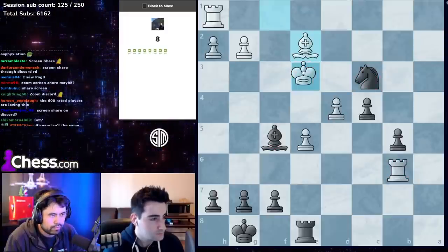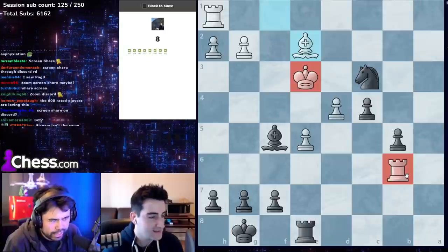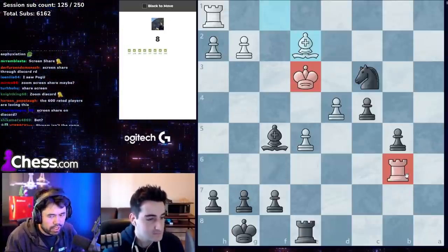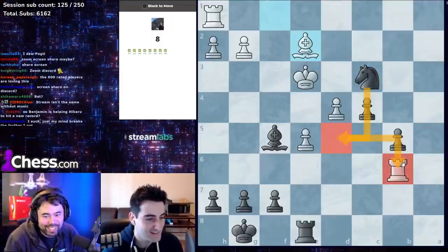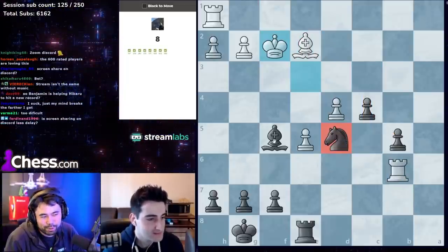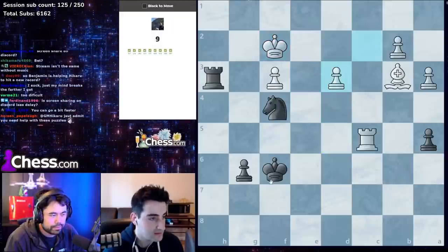Knights are tricky — backwards knight moves are very difficult sometimes, as Fabiano learned the other day. Here the move is — they can capture the rook on b6, check and take the rook — and then you just have an extra knight on the board, so it's completely winning.